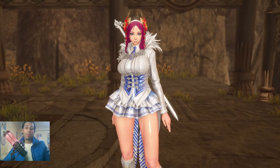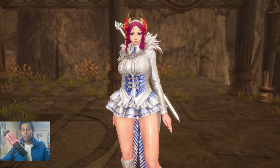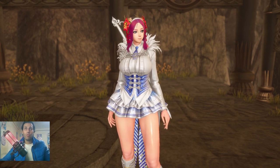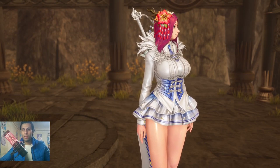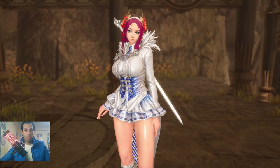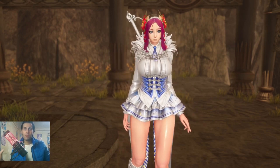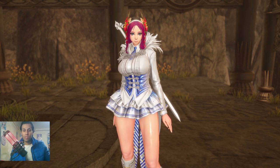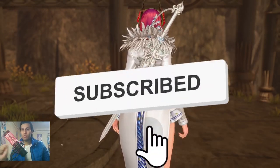Hey guys, welcome to a new video. This video is about all the ultimates for all the characters - the skills with your G and your B for every character. We have 15 characters, so we have 30 skills in total. From a long time ago I made a video for the first 13 characters, but this time it will be different because I will talk about whether you can use each one or if it's useless. Anyway, let's begin - don't forget to like and subscribe.